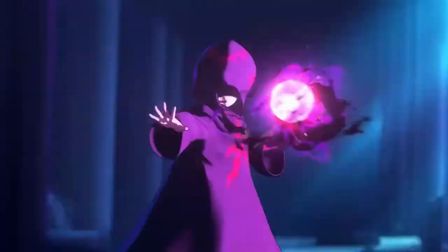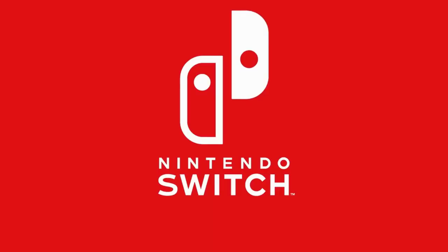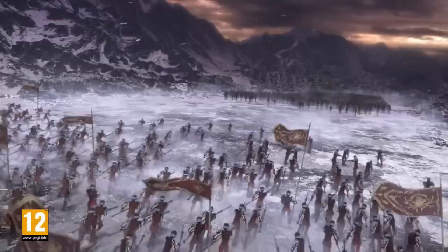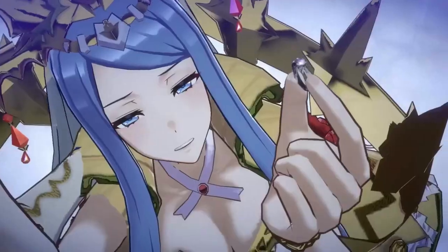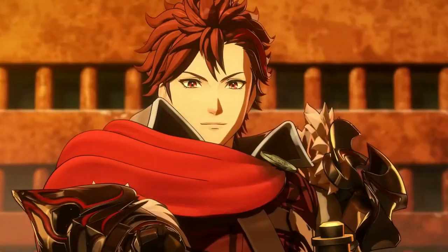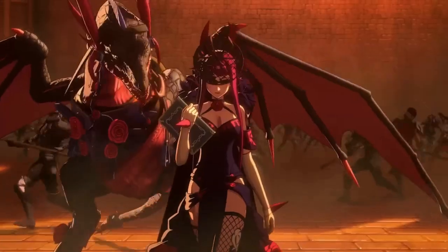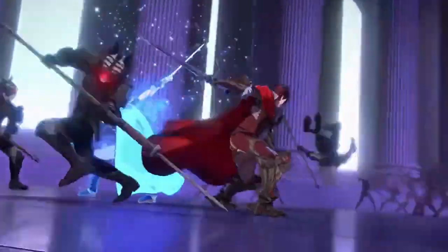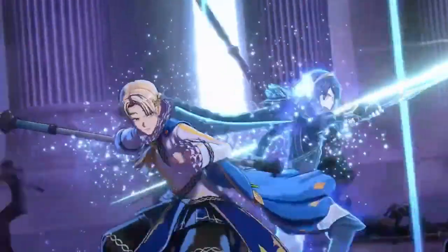As one of three Nihility units available in Honkai: Star Rail's launch, Pella focuses on removing buffs from the enemies. Her best trace, however, is her low energy cost ultimate. Although the ice DMG dealt is lacking, it makes all enemies exposed and can reduce their DEF by up to 42% for two turns. This makes her low DMG output irrelevant, as other allies can pick up her slack.